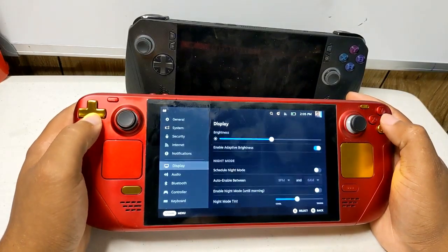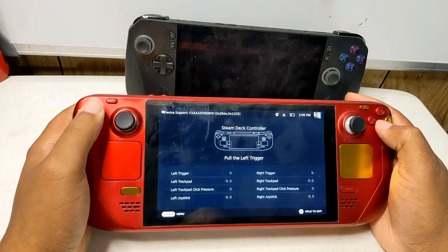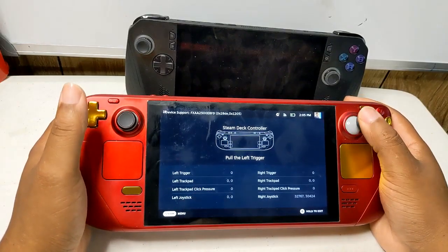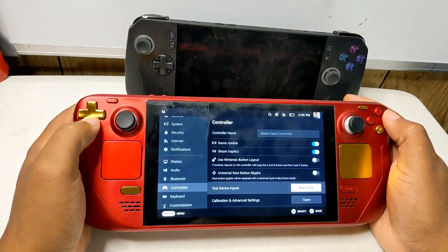General updates include correcting outdated or missing text in various non-English languages. For game recording, layout issues on the BPM game recording settings page have been fixed, and export time is now shown on the progress bar in the send-to-phone dialogue. In Steam Input, a fix resolves a situation where a newly connected controller might not appear in the interface the first time it is linked to an account.